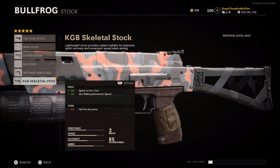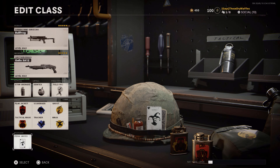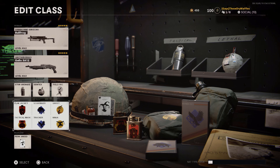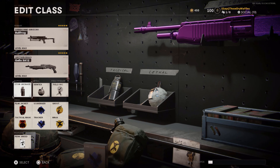For the wildcard I'm running Perk Greed, and my perks are Flak Jacket, Attack Mask, Scavenger, and Tracker, then Ghost and Ninja. I always run that in every one of my classes — it suits my run-and-gun playstyle and I don't want to be caught lacking when I'm on those high kill streaks.